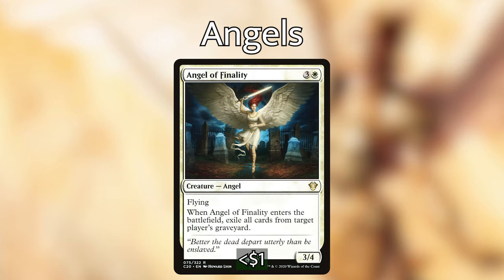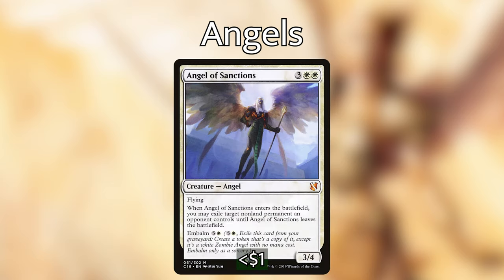We'll go through them one at a time, starting with angels. Angel of Finality is three and a white for a 3/4 angel with flying — when it enters, exile all cards from target player's graveyard. Angel of Sanctions is three white-white for a 3/4 angel with flying — when it enters, you may exile target non-land permanent an opponent controls until Angel of Sanctions leaves the battlefield. You can also embalm it for five and a white. Very effective removal, and if it gets removed, we can always embalm it.